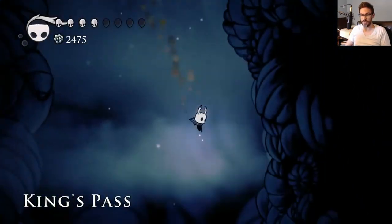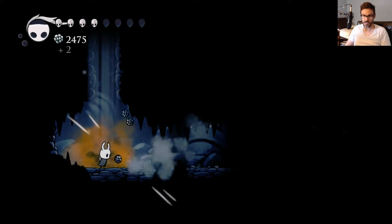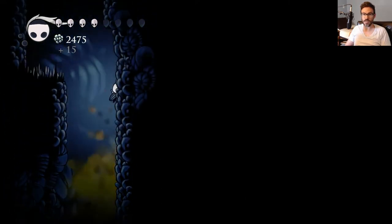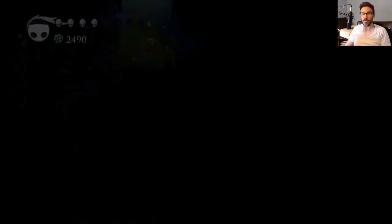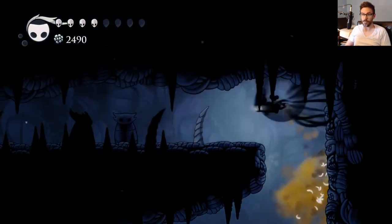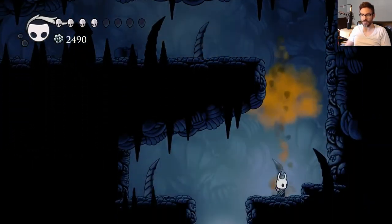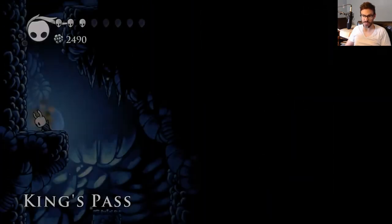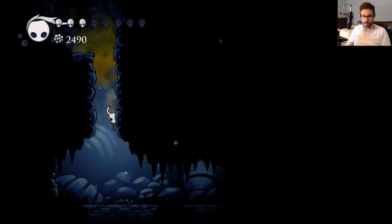I have to go through King's Pass. Actually, I never went this way last time. I know this is a secret — look at all this geo! And now I can go this way. This is a secret that I discovered a little later in the game. To the Howling! Nice — that's another way to get to the Howling Cliffs. So many kernels of brilliant knowledge. So many wonderful kernels.